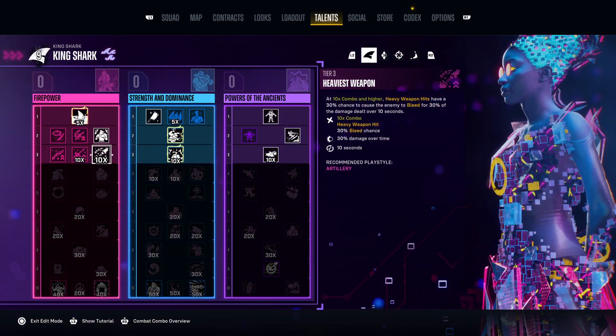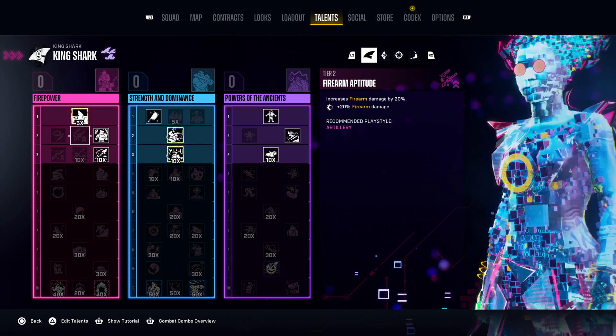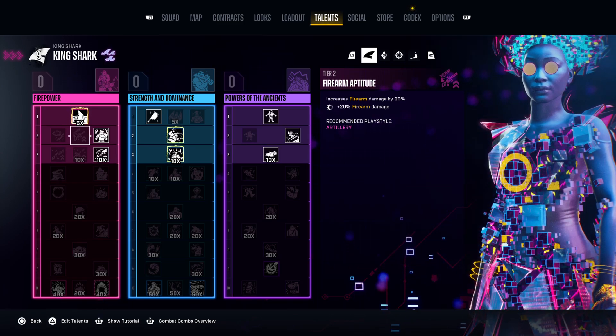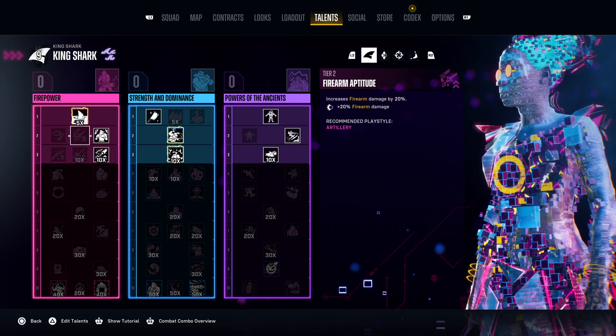So make sure to press triangle on the individual talent point tree and you can change your selections. Don't worry if you've spent points on the wrong one — you can fix it. Thanks for tuning in, stay tuned for more, and I'll see y'all soon. Adios!